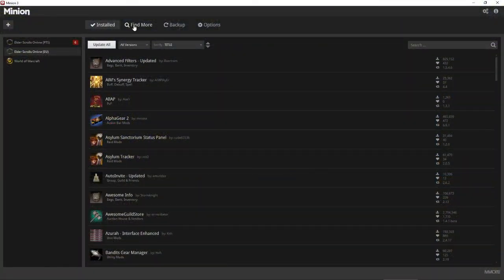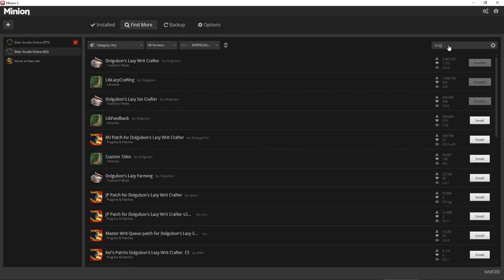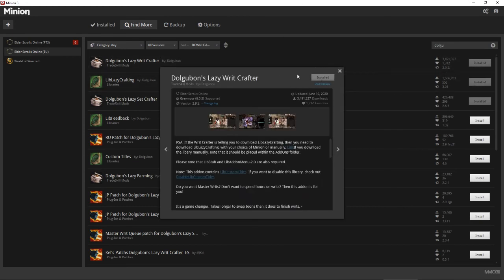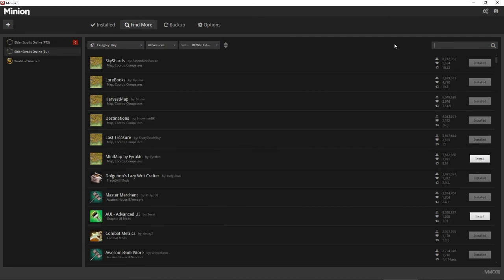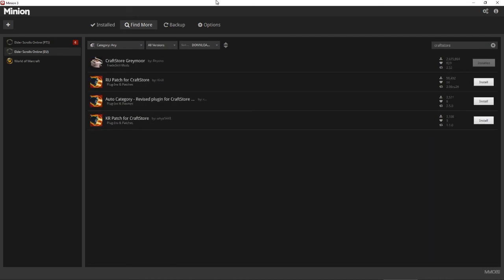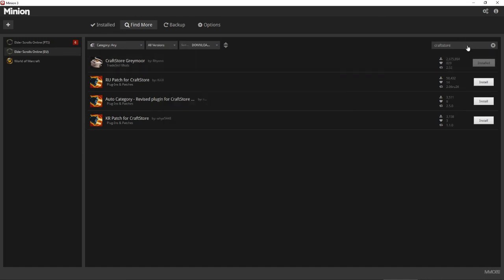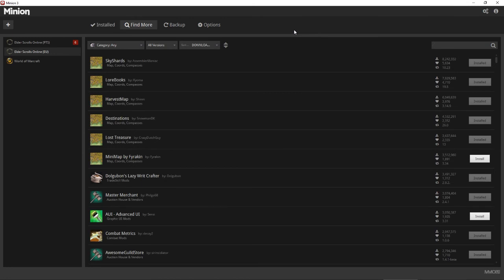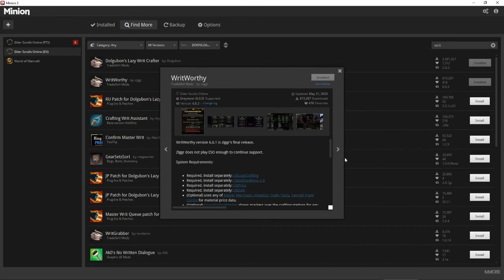You want to open up your Minion and look for an add-on called Dolgobon's Lazy Writ Crafter. You click on that and in the top right will be a little download link. The next one you're going to want is Craftstore — that's going to help you look at all the research you've done on all your characters and just makes life a lot easier. And the final one for your master writs is called Writworthy, which is going to help you do your master writs in a much more time-efficient manner.